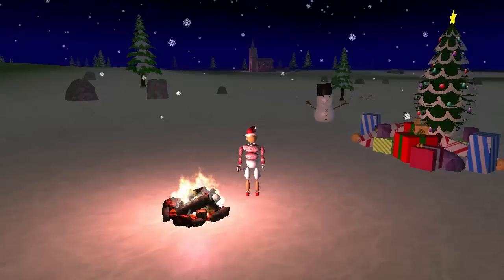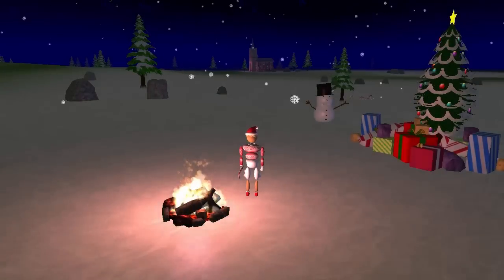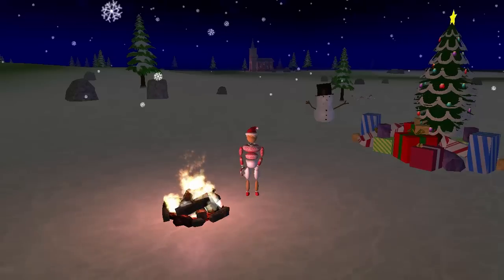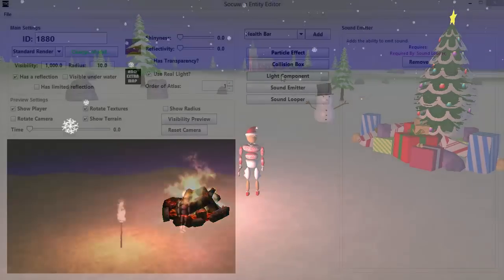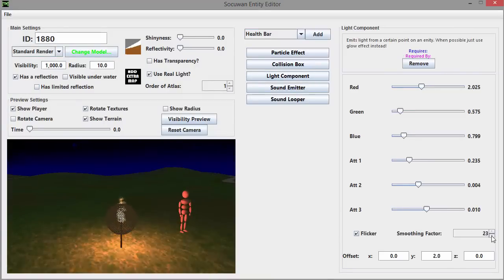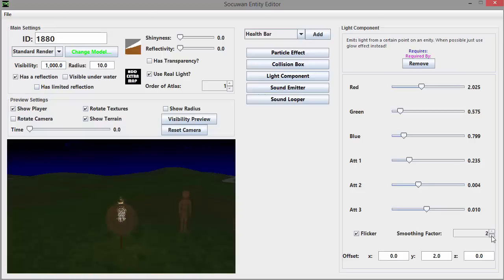The first thing I did this week was to add a flickering effect to light sources to make the light produced by fire look a little bit more realistic. This effect can be set in the Entity Editor's light component. To turn on the effect you just have to click here, and then you can set how much the light flickers, with lower values representing a more rapid flickering.